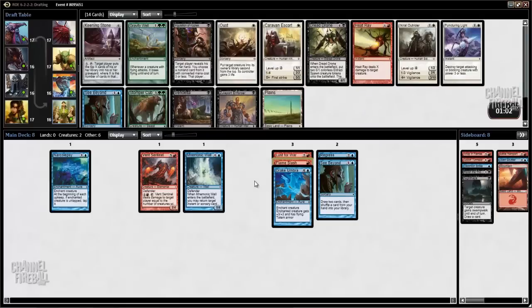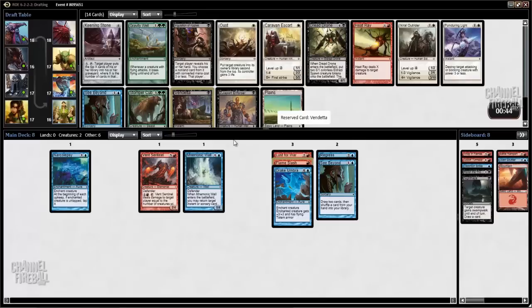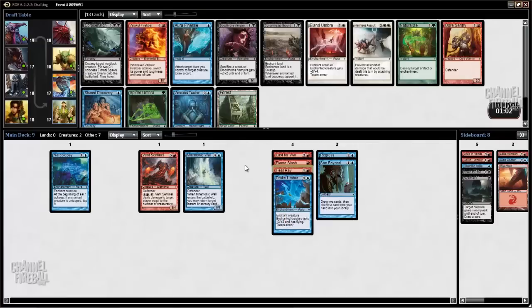Now we've got a nice pack. We have Vendetta, which is very good. Against small creature decks it doesn't cost you a lot of life, and against Eldrazi decks you can usually afford to pay eight life to kill their finisher because they haven't been playing a lot of little guys that beat you up. Heat Ray is also quite excellent — it's similar to Vendetta except it costs your turn instead of eight life to kill the big guys, but it's very efficient at killing little guys. I'll probably just take the Heat Ray because it's on-color. Actually, Corpse Hatch is enough to move me off — this card is very strong. It kills whatever you want to deal with and gives you two mana to boot, which is excellent. I just want to Corpse Hatch.